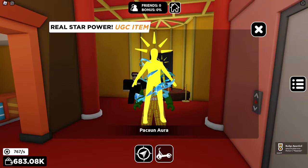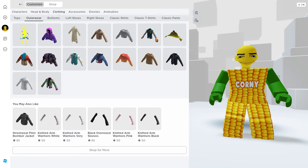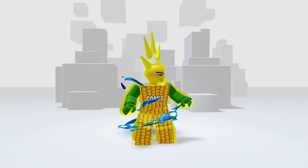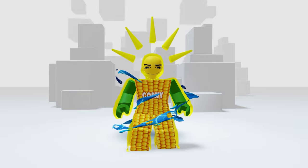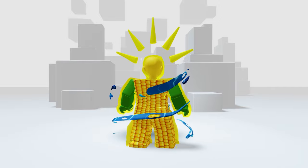Well done! Time to check it in our inventory — go to clothing then outerwear. Here it is! It's called Paxon. Not gonna lie, this free item is one of a kind. It looks super premium and it's really worth getting.